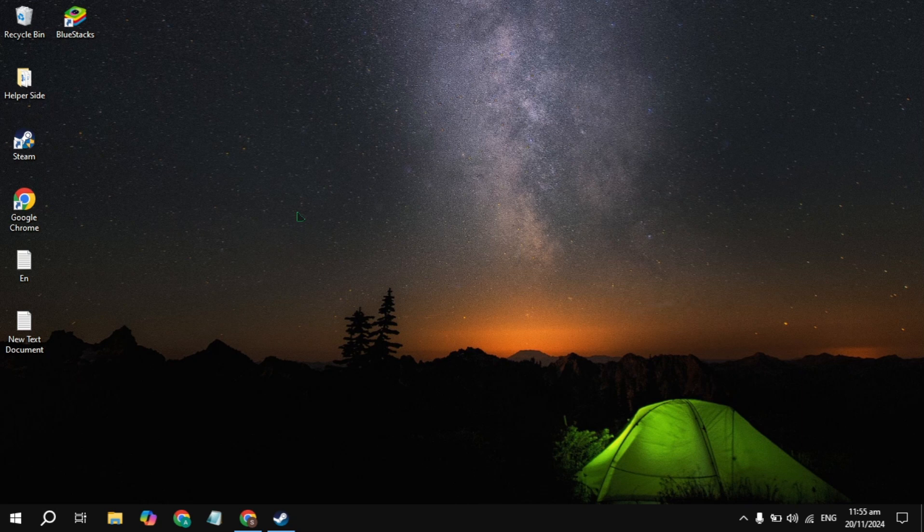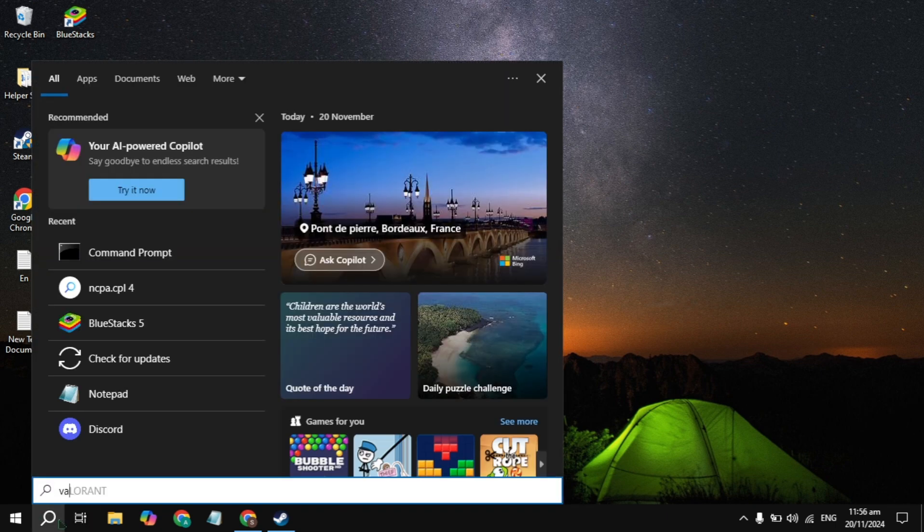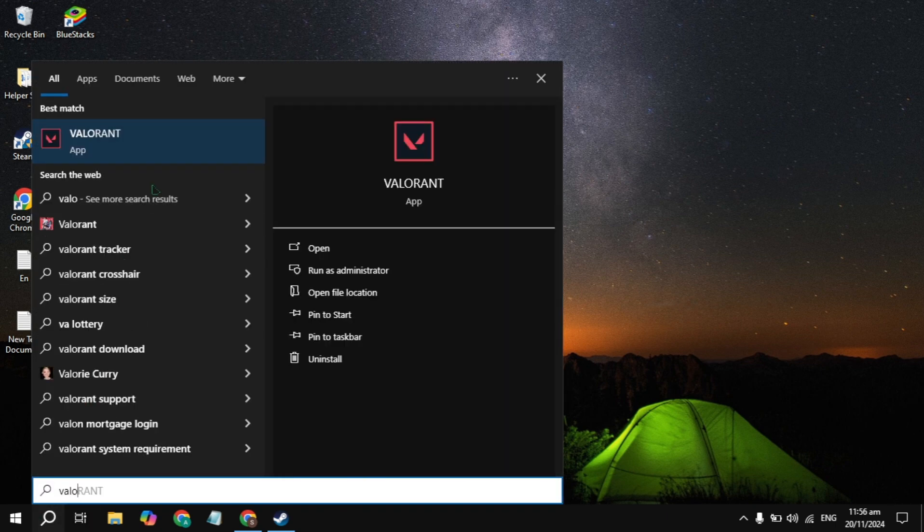Hi everyone, in this video I will show you how you can fix the Valorant error code VAN 185. For the first solution, go to your Windows search and type Valorant, then right-click on it.